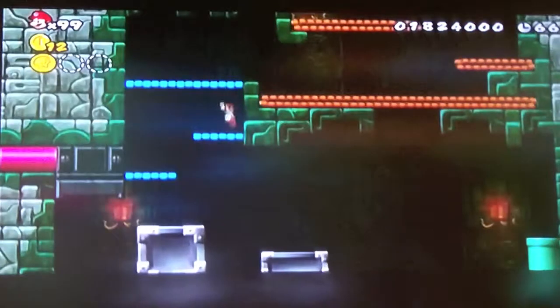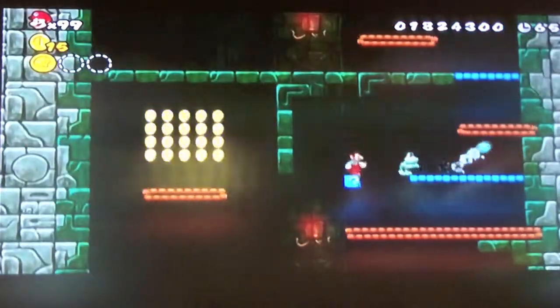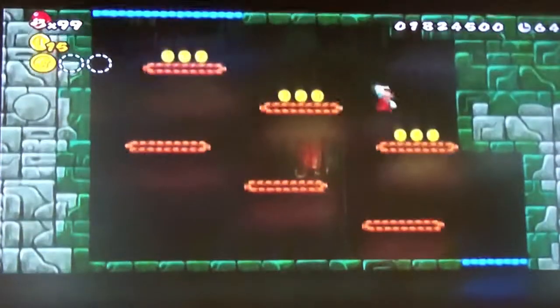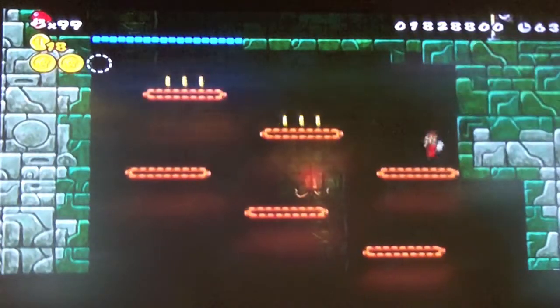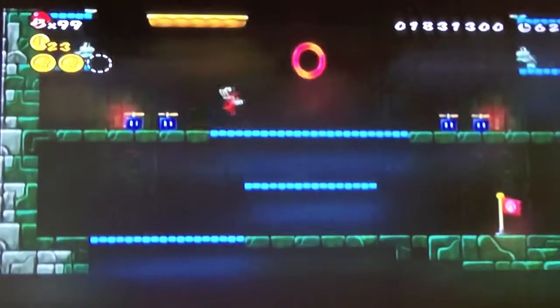I'm just going to jump over here. There are a lot of conveyor belts here. The main power-up is the Ice Flower. The specialty is obviously those blocks. And a lot of conveyor belts here. Your second star coin is right here in that small area. It's kind of obvious considering that it's all green there. There's your checkpoint flag — you can get yourself some propeller blocks here.